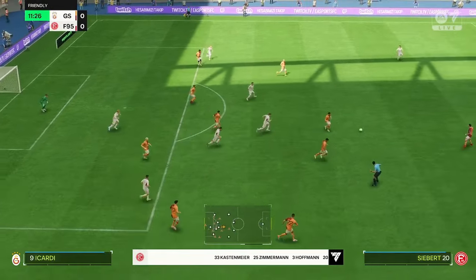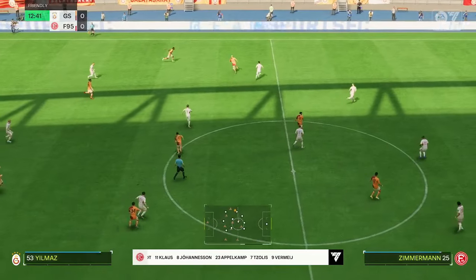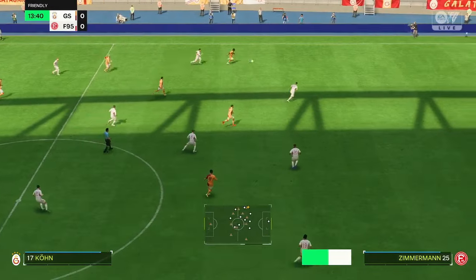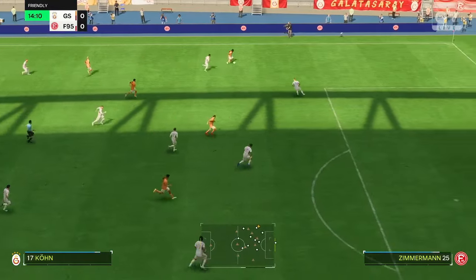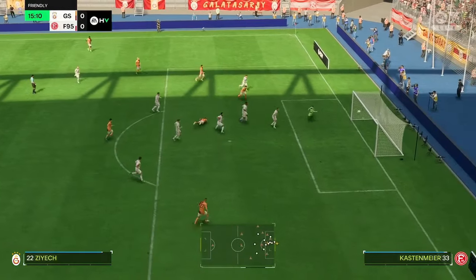Fine tackle there to prevent the chance. And here's the starting 11 for Fortuna Düsseldorf. In this shape, their two holding midfield players will be key today. If they can get on the ball and dictate the play and protect the two centre-backs, it will then allow the attacking players to...